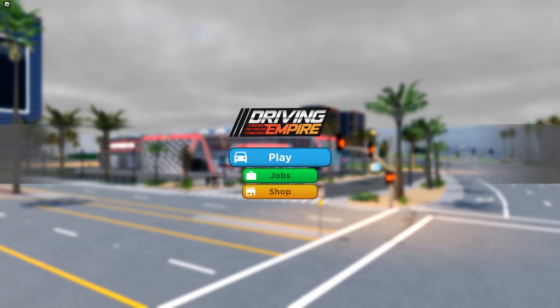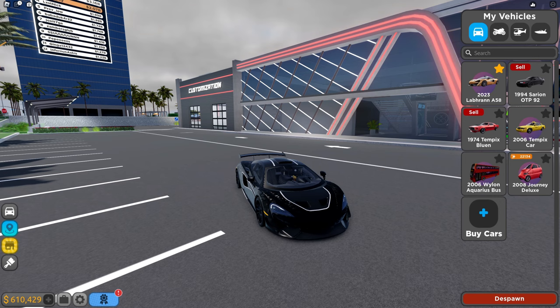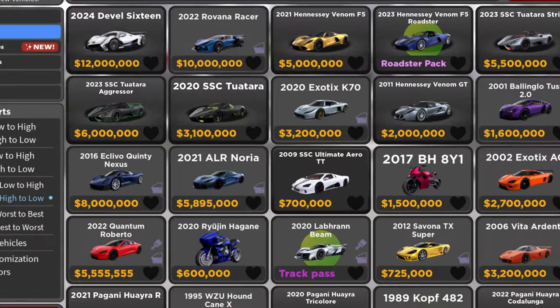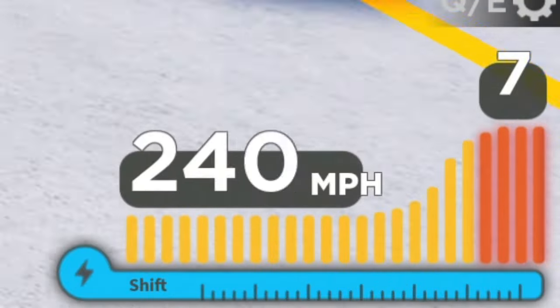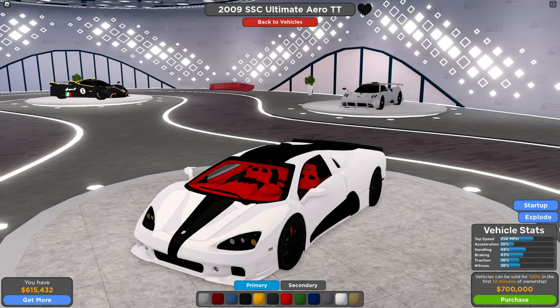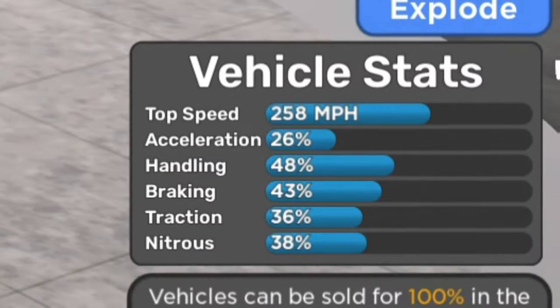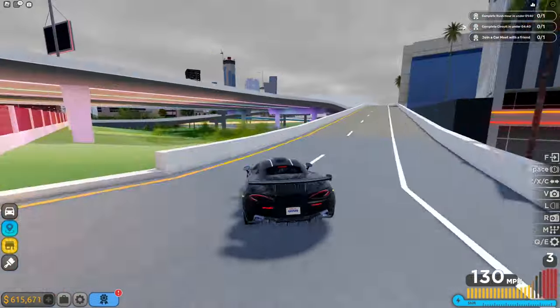Welcome to Driving Empire — probably the most well-known driving game on Roblox. I've already played Driving Empire a few times, but today is going to be my first time getting a licensed car, this being the SSC Ultimate Aero TT. I already have a fast car, the 2023 Labran A58, but the Aero TT is faster, getting a top speed of 258 miles per hour. So let's start the grind for it by heading to the highway.